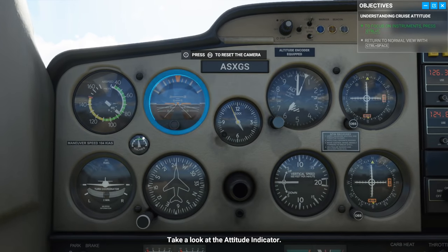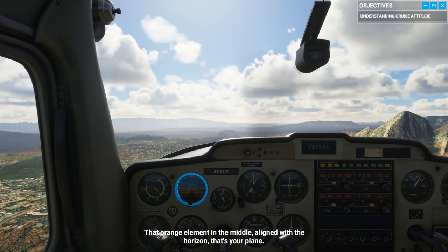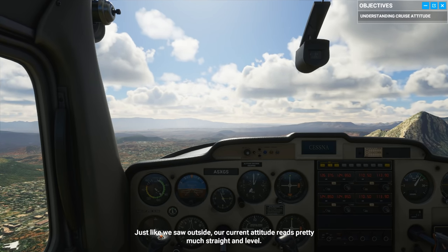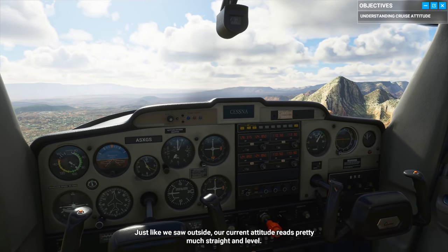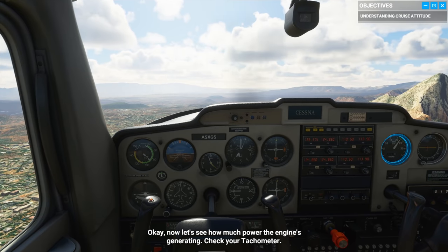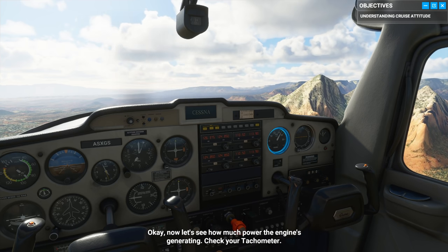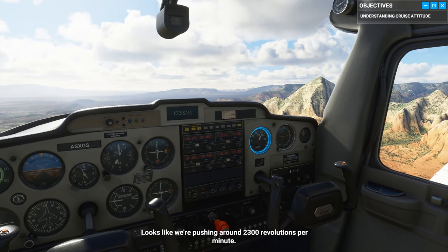Take a look at the attitude indicator. As the name implies, it shows your current attitude. The white line is the horizon, with the sky above and the ground below. That orange element in the middle, aligned with the horizon, is your plane. The sim effectively takes you through all the important elements, from walking you through the HUD and the cockpit, to how to fly the plane. There are also parts covering landing, takeoff, and level flight. So you don't need to worry if you've never played a sim before — Flight Simulator 2020 really has you covered.